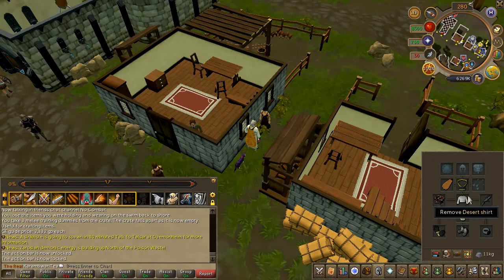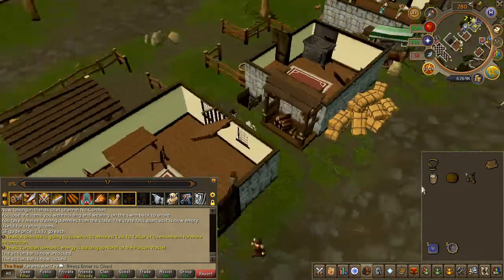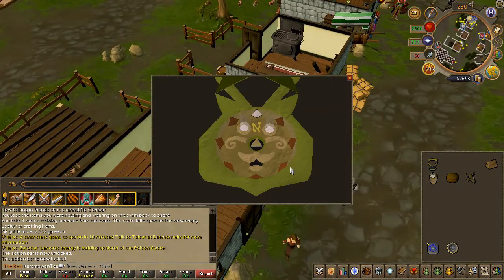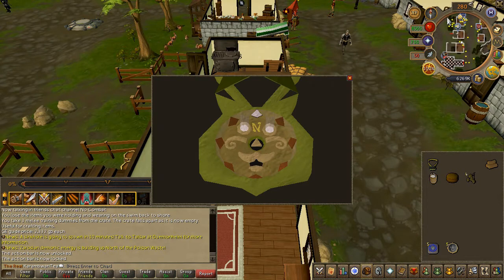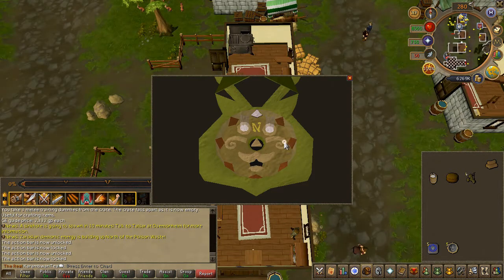With your Catspeak Amulet now enchanted, you can now locate Bob the Cat. To do so, right-click and use the open option on the Amulet. On this interface, click on the whiskers until the eyes light up. This is the direction of Bob the Cat.